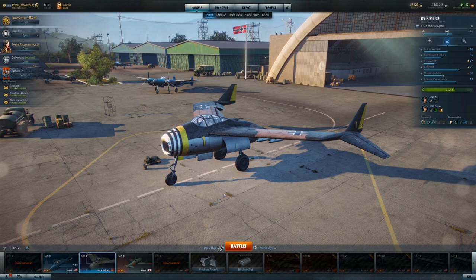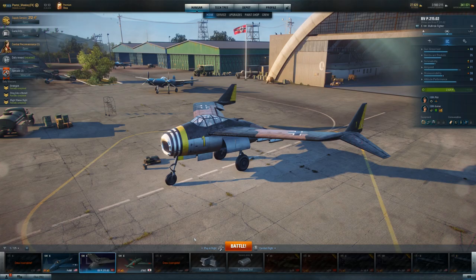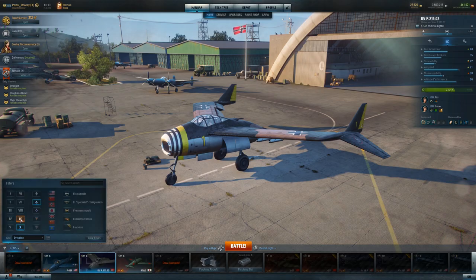So what is this plane? The BVP-215 is the tier 10 on the FW line, technically. This line is pretty staggered — you've got the Focke-Wulf 190s up to tier 7, then you've got these BVPs, the Batwings, at tier 8, tier 9, and tier 10.